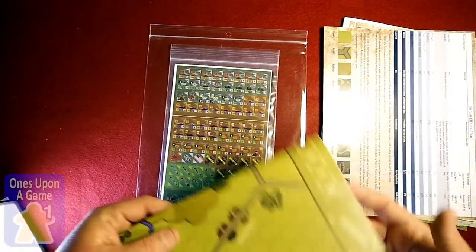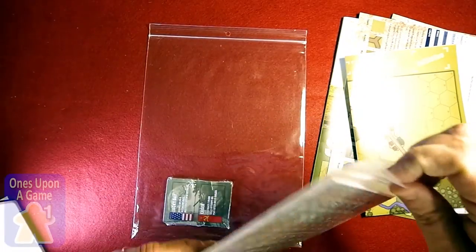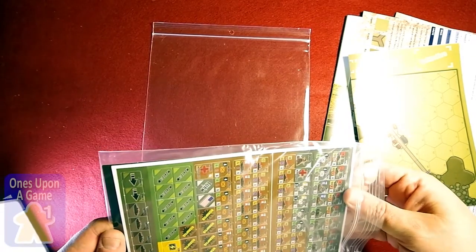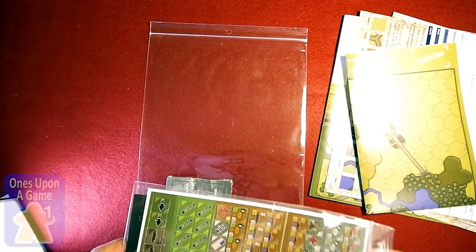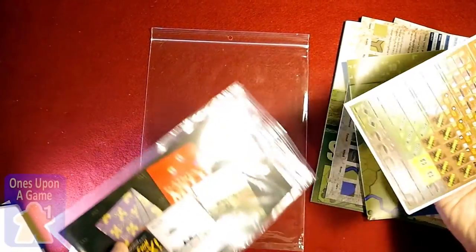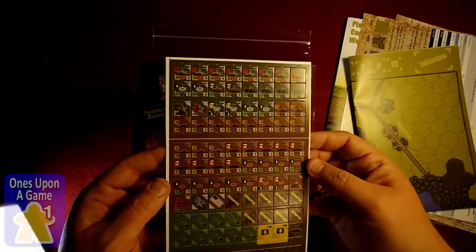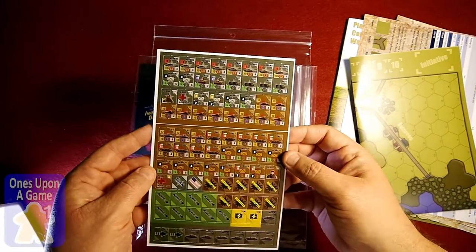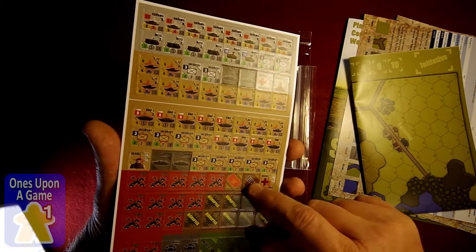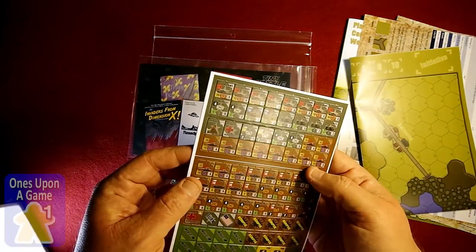And now we've got the counters. The counters come in their own bag. Very thin sheets. This is probably, in my experience, been kind of the weak point with the Tiny Battle games — the counters. I'll cover some others in their reviews. They tend to punch pretty good, and the registration on them is pretty spot on here.